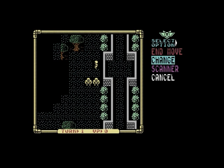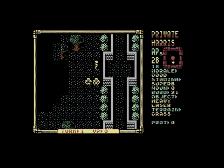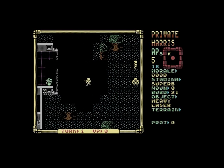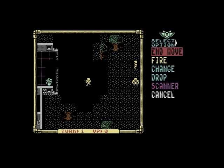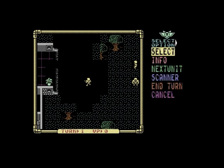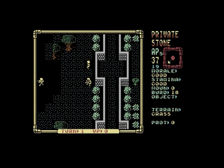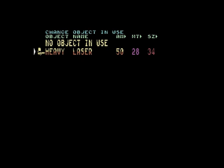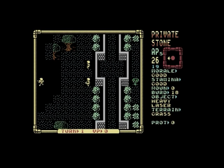This is Private Harris — I need to change what he's got in his hand, so I'm loading up a heavy laser and moving towards that door, or what's now just an open mess. If you catch sight of an enemy droid, it comes up as 'enemy' in the bottom right corner. You can only see things within 90 degrees of your vision, so if something's behind a door or wall, you won't know it's there until it's possibly too late.